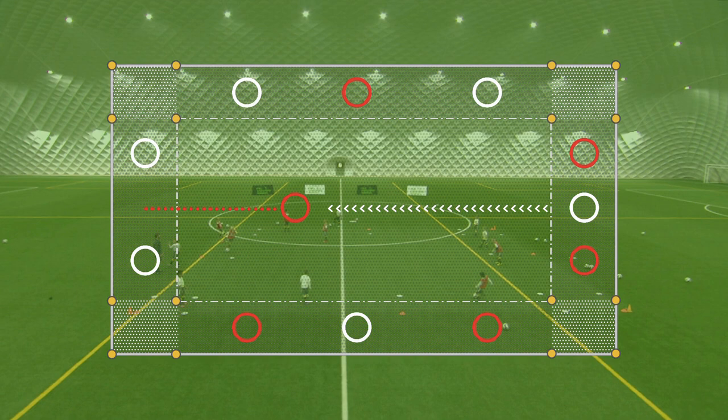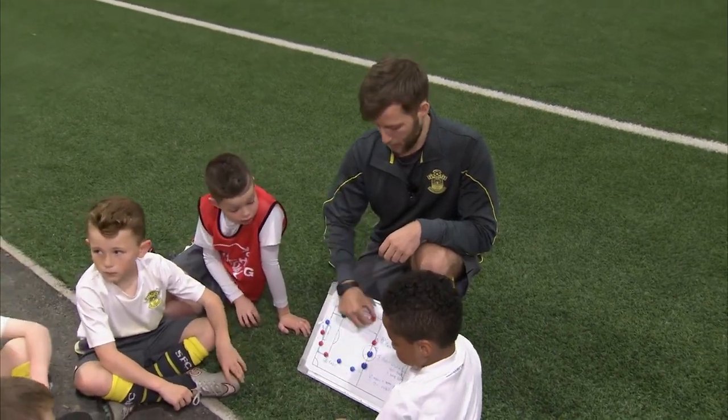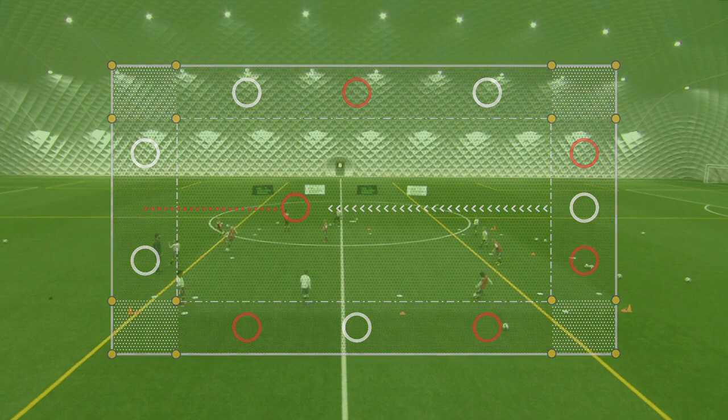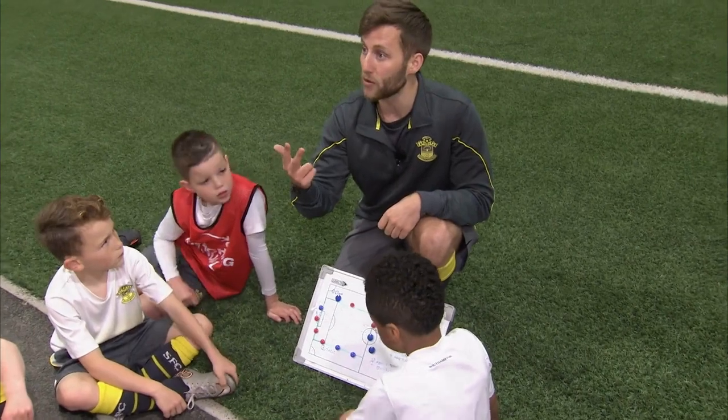You are not safe once you get down to that end — the defender can still tackle you. There are four corners that have got squares in. If you can get down to that end and get into the square, that's a free zone. The defender can't come and tackle you in that zone, but you have to get back down to your end. You get one goal for that if you get into the safe zone and back. If you get down to the end and back, we'll give you three goals.